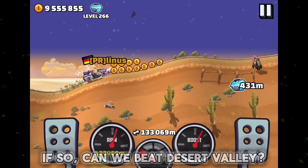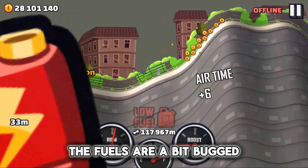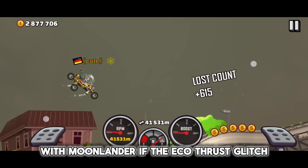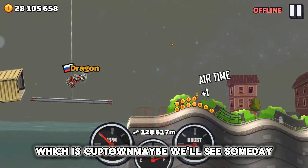The next map is City. At first glance, we see that the pools of water are just insane — they're about 250 meters long, which is crazy. Moreover, at these distances, the fuels are a bit bugged. The only normal things here are the containers. However, I wonder if we could get here with Moonlander if the Eco Thrust glitch didn't get patched, and if City stopped crashing after 44k. Maybe we'll see someday.